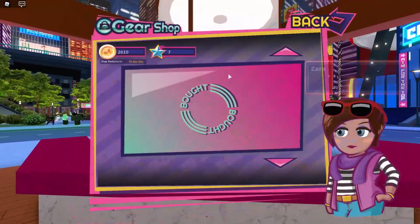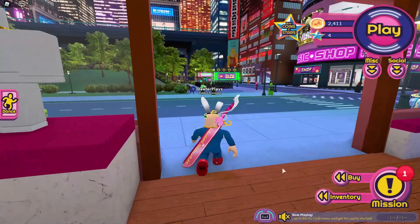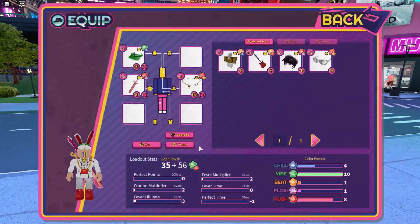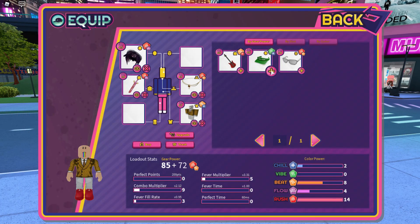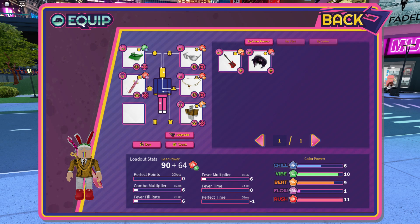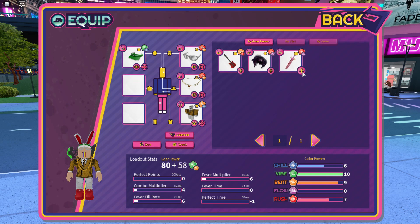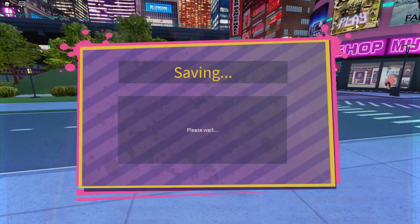You have to go to the gear shop. I've already purchased mine — you want to get the Oni Sword. I think it's only the Oni Sword you need, but I also had the green visor equipped. My friend Roku got it with just the Oni Sword. So go into your inventory, make sure you add it and have it equipped on your back.